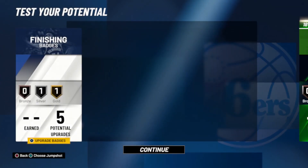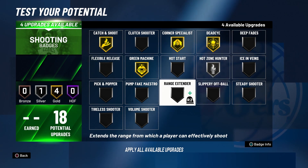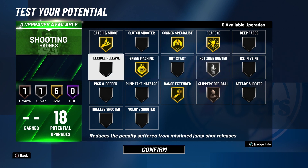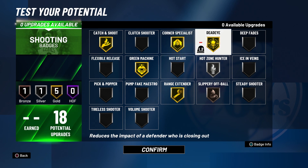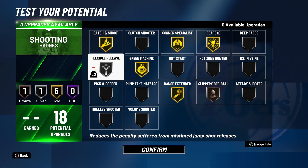For shooting badges, go catch and shoot on gold, corner specialist on gold, dead eye on gold, green machine on gold, hot zone hunter on silver, range extender on gold, and slippery off ball on bronze. I chose hot zone hunter on silver instead of flexible release because once you learn your shot, it's pretty easy to consistently green it — that's why green machine is on gold. Slippery off ball helps you get open more easily. If you don't have many hot zones, swap hot zone hunter for flexible release — that's completely subjective.